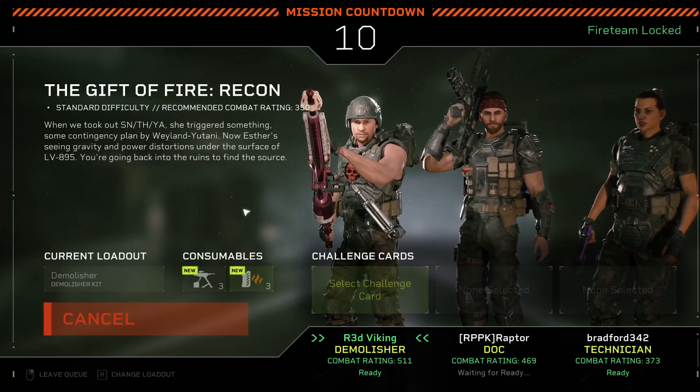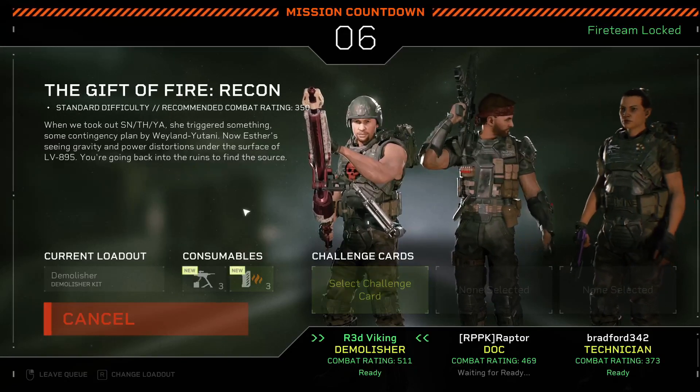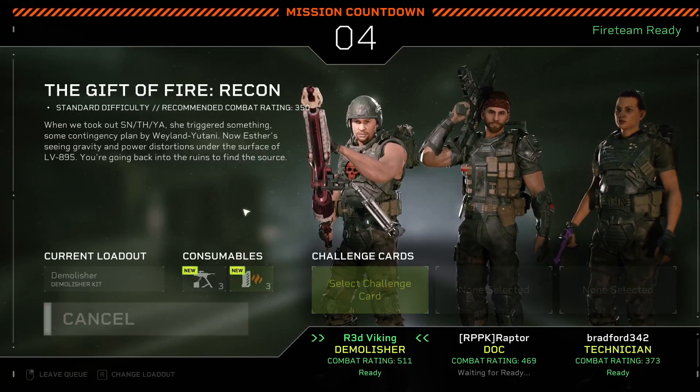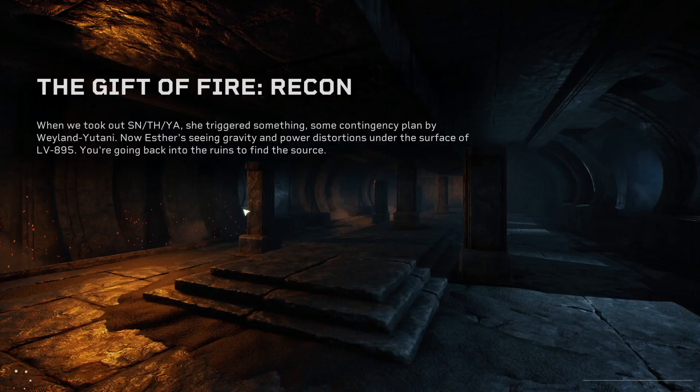Welcome back to my series of Aliens Fireteam Elite with Raptor, and this time Bradfuss joins us instead. We take on Mission 7, the first part of The Gift of Fire, where we try to find out what Weyland-Yutani is up to on this planet. If you enjoy what you see, please like and subscribe and I hope you enjoy the video.